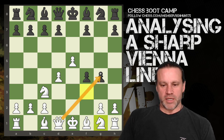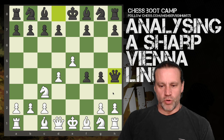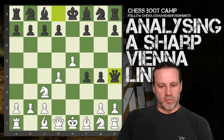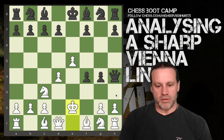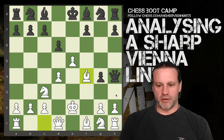My queen is attacking this pawn but my knight has now abandoned f3 and is no longer guarding h4, so we have queen h4 check — very interesting. There are only a couple of options here: either the king has to move or we play g3. The issue with g3 is f takes g3, and I can't recapture with this pawn because it hangs the rook. So I move my king to e2.